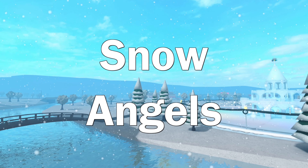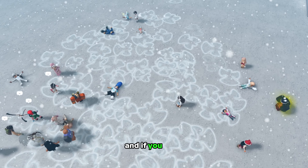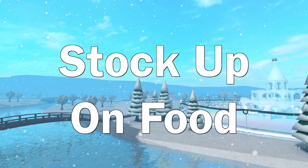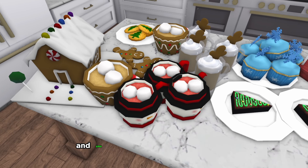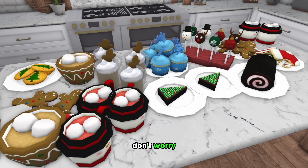Number sixteen: snow angels. Gotta do some snow angels around Bloxburg. See how many you can do before they start to disappear, and if you get a bunch of people on a server to do it too, it's super fun. Number seventeen: stock up on food. Another reminder to stock up on holiday items. The winter foods are super cute and you really want to have some of those rotting in your fridge for an entire year before they come back. Don't worry, they're still edible.